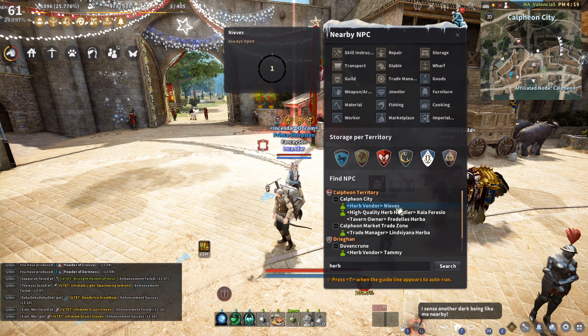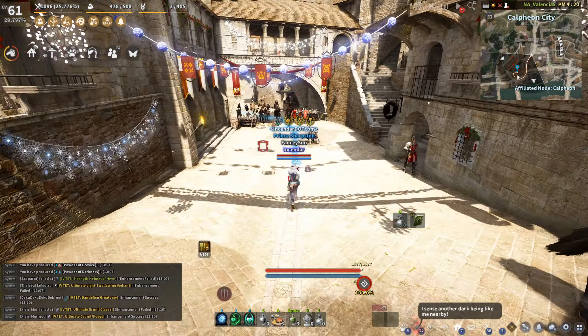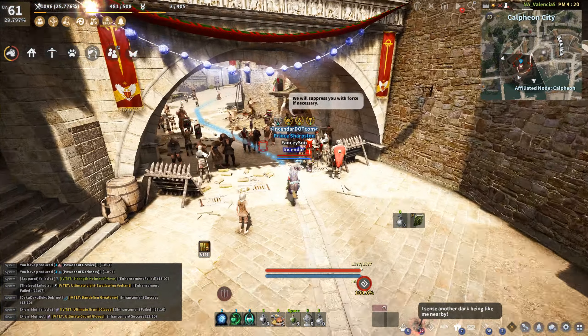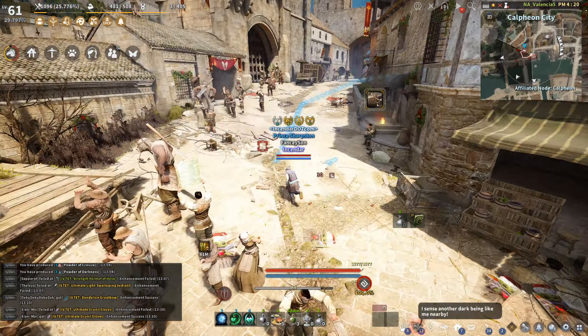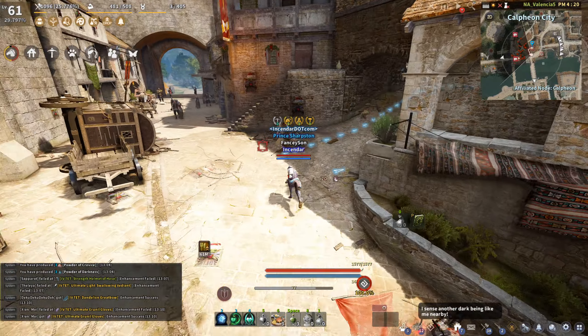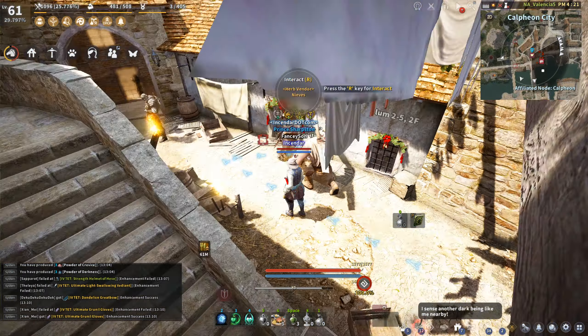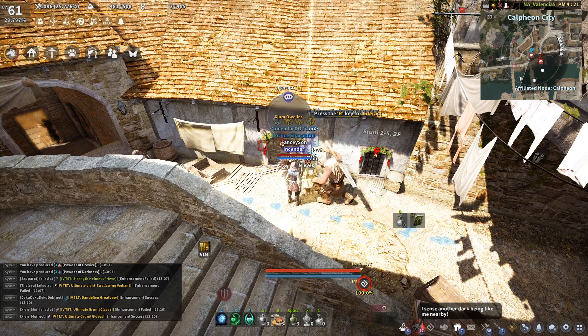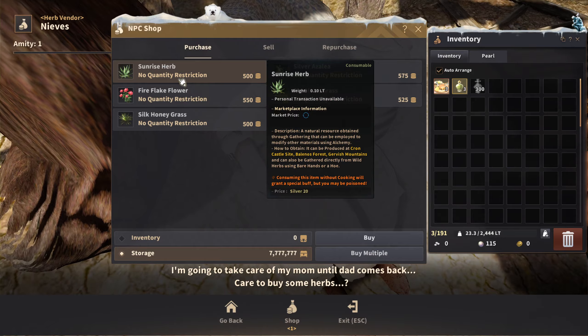Next up we've got the herb vendor, Knives, and he's over here in the ghetto, so we're just going to start running. He's over here — you see all these protesters — and he's right in here. There are other NPCs you can click on but let me get him. Okay, and there we go — all the herbs.